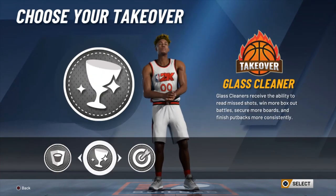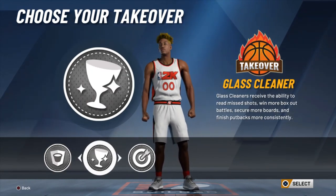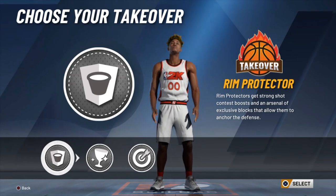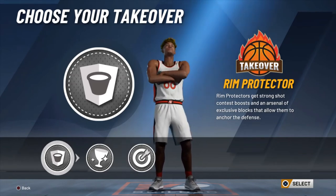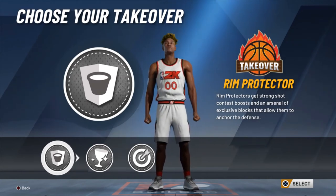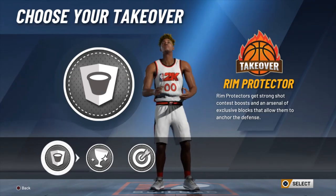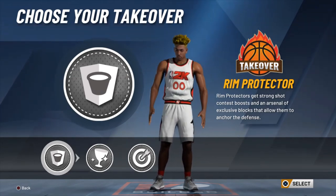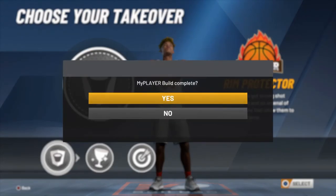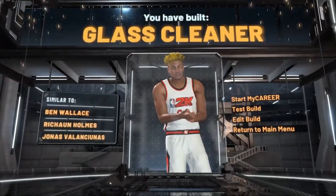Now takeover-wise, you got three options. I'd only go with one of these two: rim protector or glass cleaner. Glass cleaner to help you hold your box outs and grab more boards; rim protector so you'd be able to contest more shots and get more blocks. And just throwing this out from my experience, rim protector is the only takeover that you can spam square and passing lanes on and not lose anything off your takeover meter. Even lockdown takeover builds lose their takeover meter if they repeatedly press square. Rim protector is the only one I know that you can do that with without any penalty. So I'm going to go rim protector here, but glass cleaner is also a pretty good option.